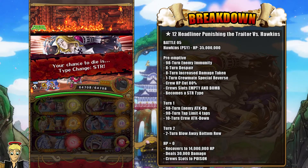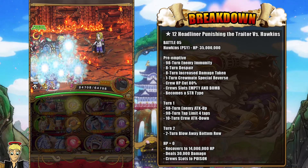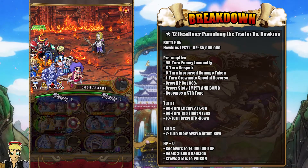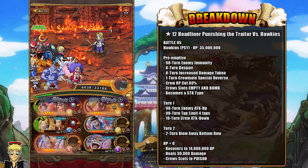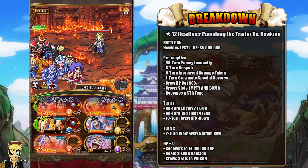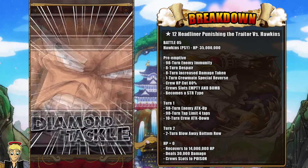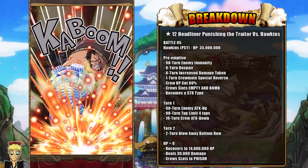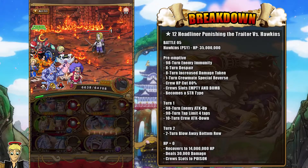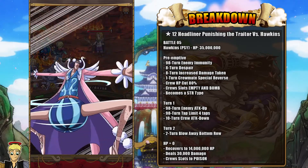Going into the final fight, we're going to be fighting Hawkins again. He has 35 million HP this time and he will change to a Strength type right away. You're going to get 98 turns of enemy immunity, so there's nothing you can really do to him there. You'll also get 8 turns of despair, 8 turns of increased damage taken, 1 turn of crew special reverse, and he's going to reduce your HP by 80% and give you empty and bomb slots.